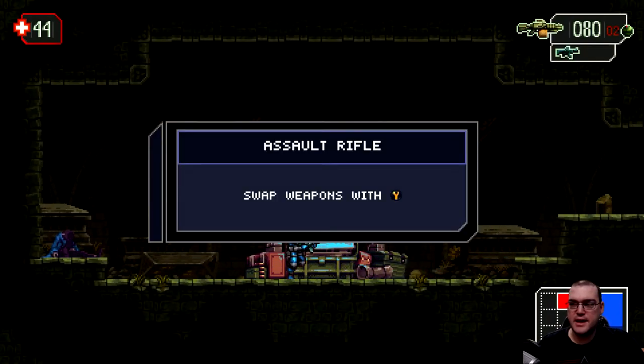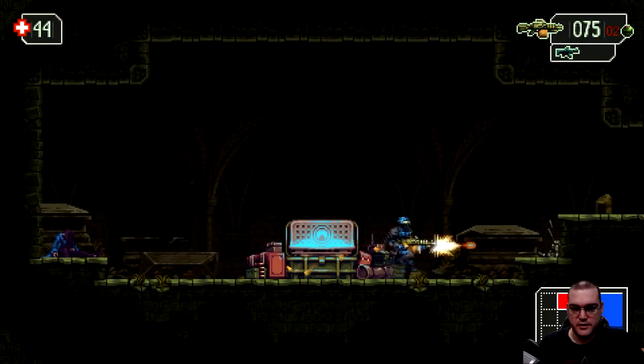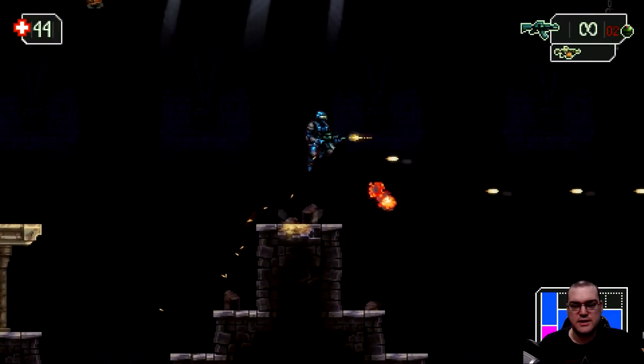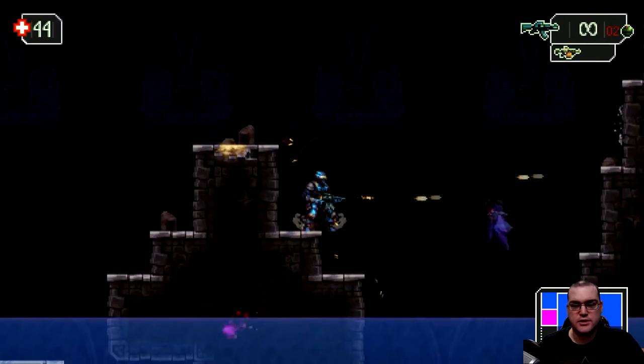They've got special weapons in the game that you can unlock. We can figure out how to use our special weapon — the flamethrower is your special weapon. You get a fair amount of ammunition for it, so while you'll be tempted to save it, I'd encourage you to just use it as you desire.